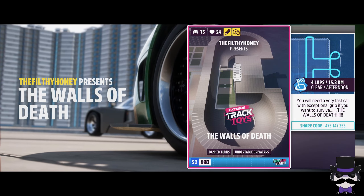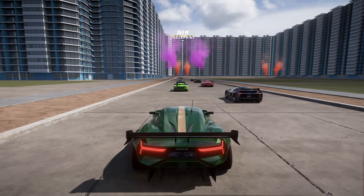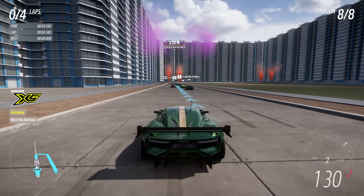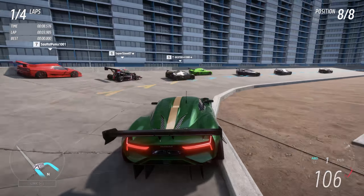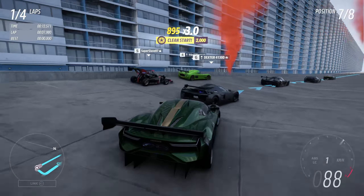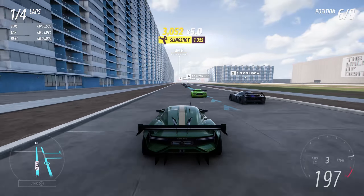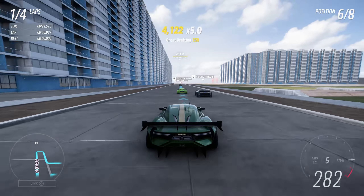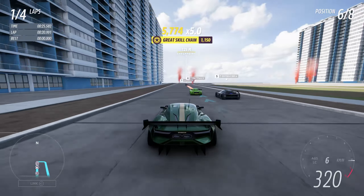The Wolves of Death. We've got an event lab called The Wolves of Death. We've been told in the description that we need to have extremely good grip on our tires. I don't know exactly if this car is going to be able to challenge, but hey, give it a run. They're running off-road tires. There is a wall ride somewhere.